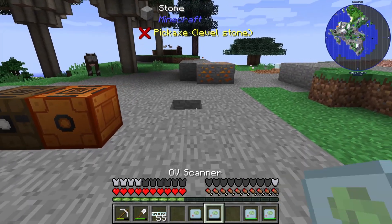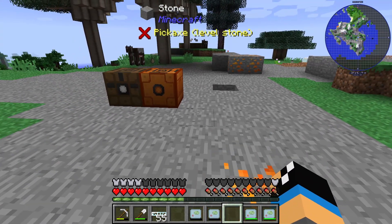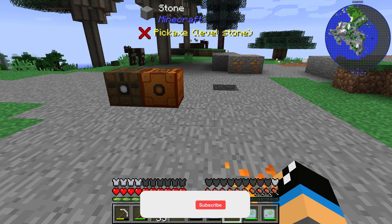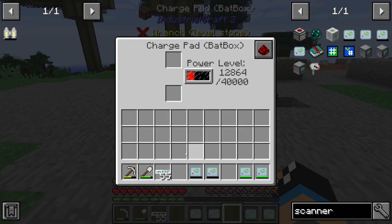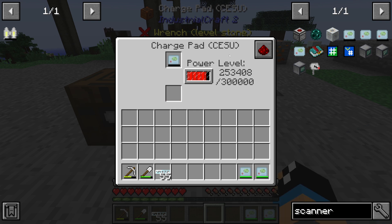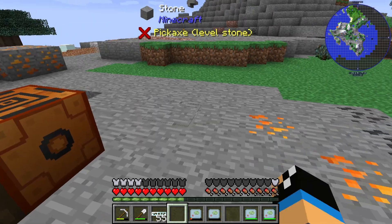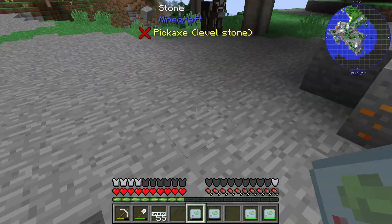These both scanners are used in combination with a miner. Just look in the description — my video on the miner is linked there. You can charge up these scanners, for example in a BatBox, or the OV scanner you can charge up with a MFSU.